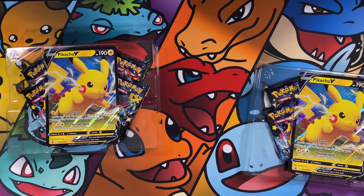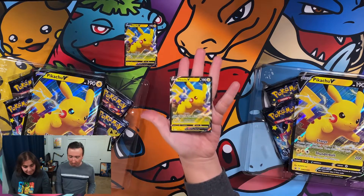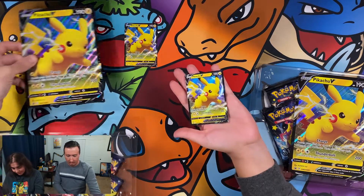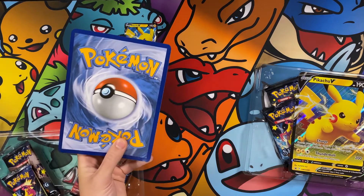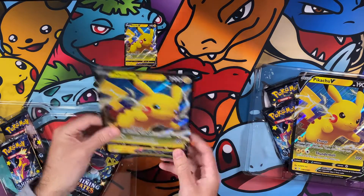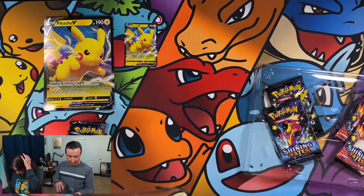I got a nice beautiful little Pikachu V. Now that is a promo — I thought we pulled that one from our Shining Fates opening the other time, but maybe it was a different Pikachu V. It's a black star promo card. Got the jumbo card to go with it, and this one is actually in decent shape — there's some weird stuff going on but it's not really damaged. There's your big Pikachu card.